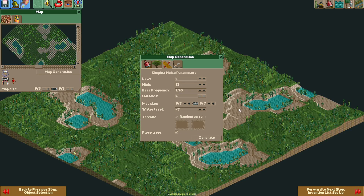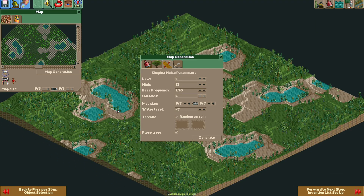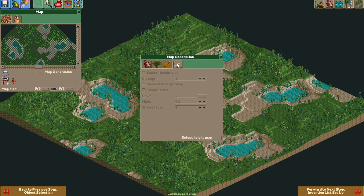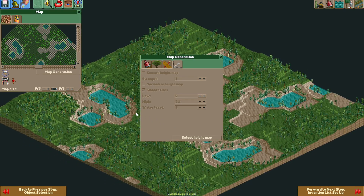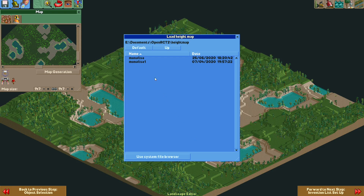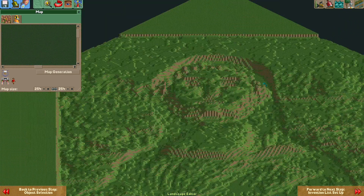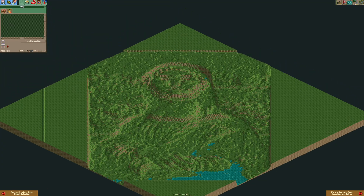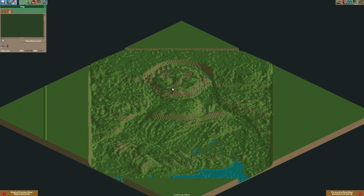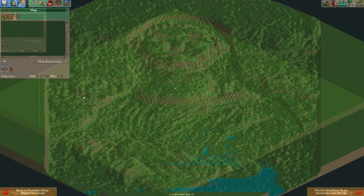You can see here that some of the lower parts have a different ground texture, which is a nice feature. Something really cool is you can also choose a height map to use. The height map needs to be a bitmap image. For this example I created a silly one — a picture of the Mona Lisa with a guest face. Since everything is grass it's not really visible, but yes, using a height map is possible in OpenRCT2.